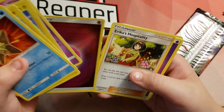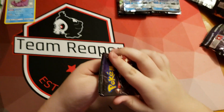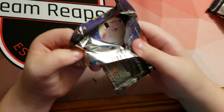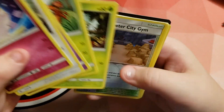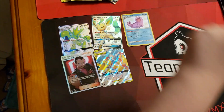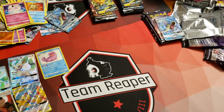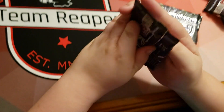We got a holo energy there — cool. One more pack for this tin. Two Girafarig — is that something? Nope. All right, so we did get at least one pull in that one. It's not the greatest pull, but it's something. Here we go — next tin!